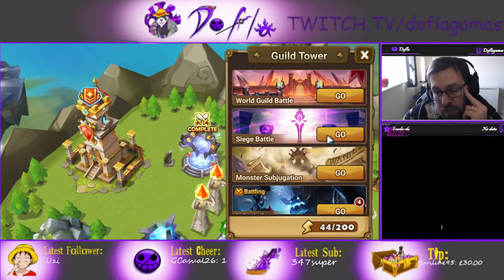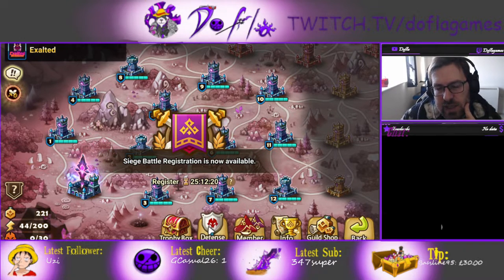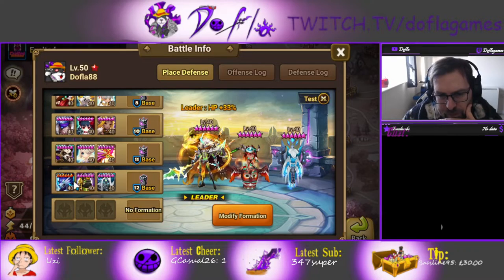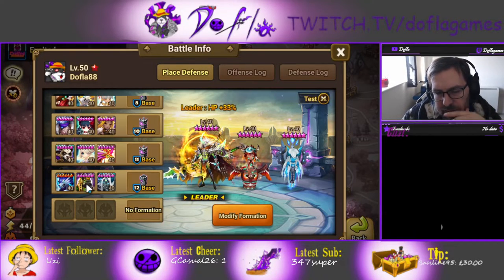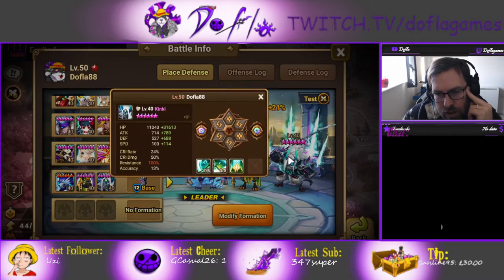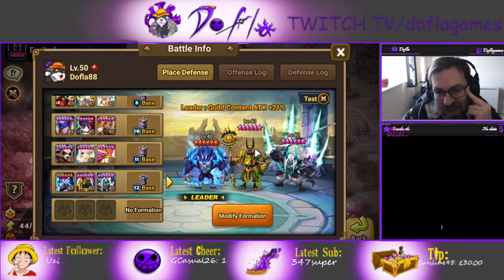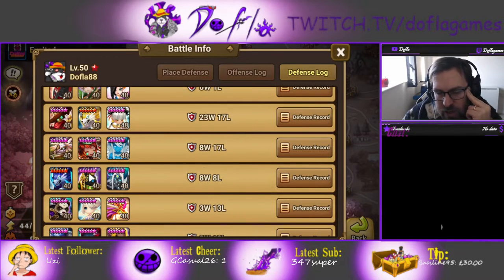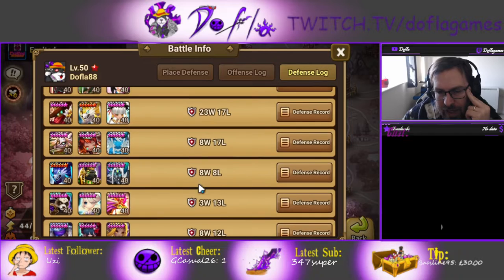Now I'm going to show you my defense. It's pretty good actually and it's doing decently well. Out of my defense, I think Yuno is a problem because it's not max skilled, but the other units are. So the defense is not doing that bad, but if I had a max-skilled Yuno I think it would do even better.